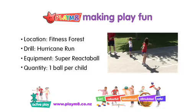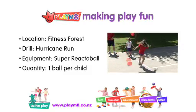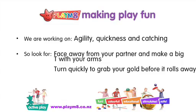Fitness Forest. Hurricane Run. Face away from your partner and make a big T with your arms. When you hear 'hurricane,' turn quickly to grab the gold nugget before it rolls away.